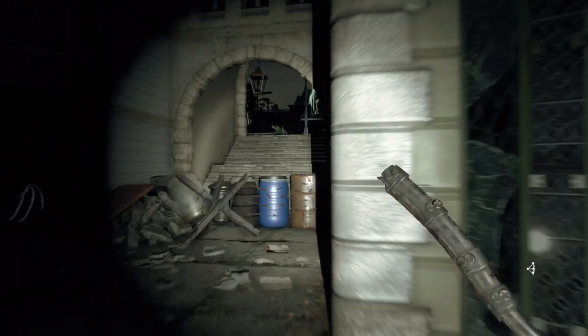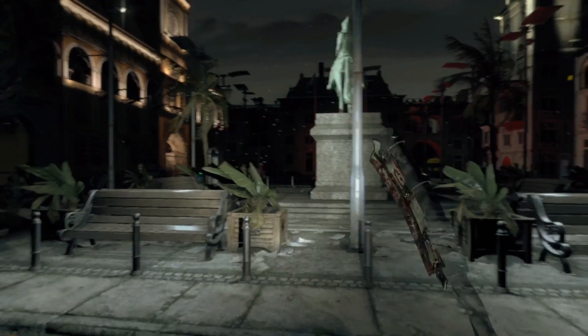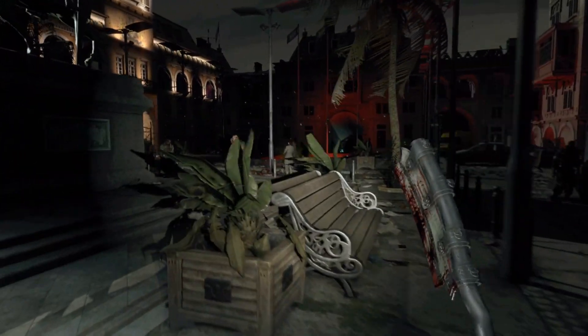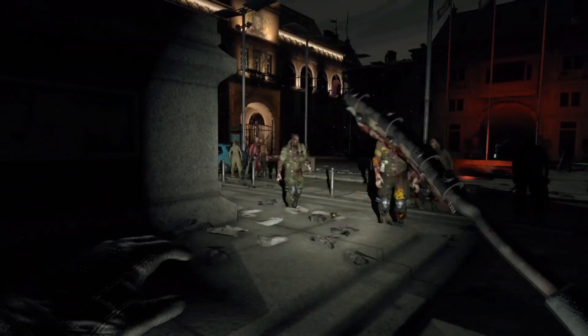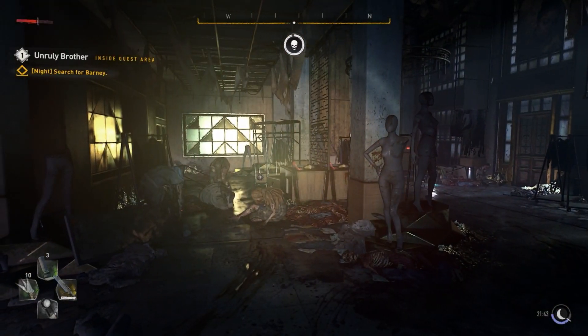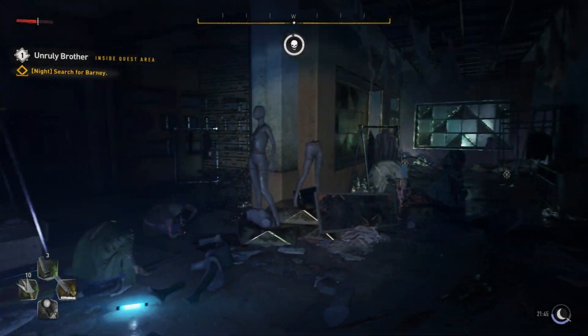Another thing to consider is that the Dying Light 2 preview demo was designed to showcase as many elements of the game as possible, and to make it accessible to journalists that may have found it too difficult or scary had it been set up to be very dark. I'm pretty sure Techland want everybody to see what's on the streets of Villador — especially at night — and if it was pitch black then of course nobody would be able to see any of that detail.